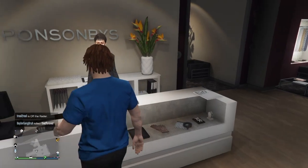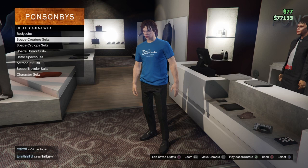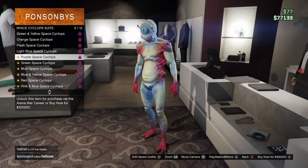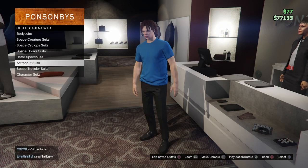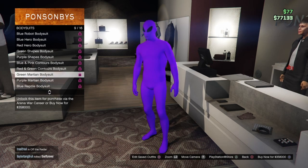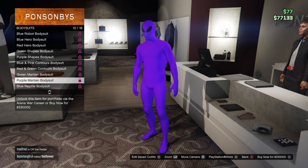Outfits — you basically go to Arena War. Then it's one of these ones. I think it's this one — yeah, it's this one. As you can see right here, $358,000 for the green one and $330,000 for the purple one.